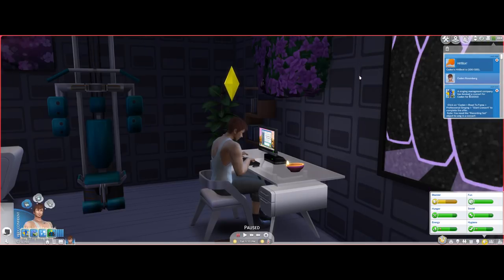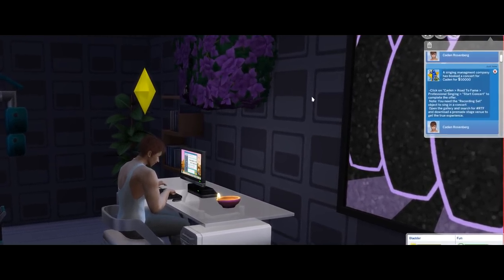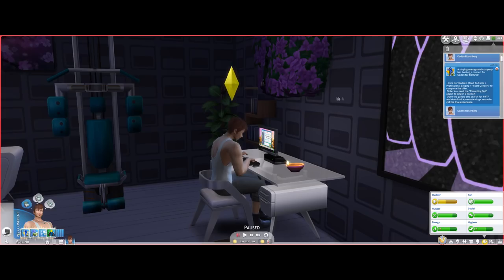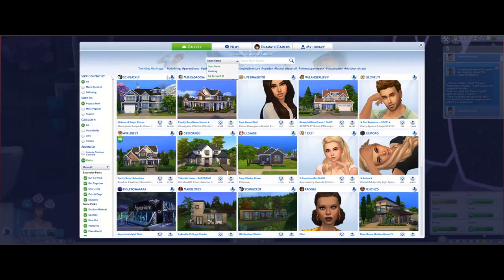Once your sim reaches 100 hit beat points in the professional singing skill, they're going to start getting phone calls to perform in concerts. It explains that you can get a pre-made stage venue, but the gallery seems to be going through some bugs.